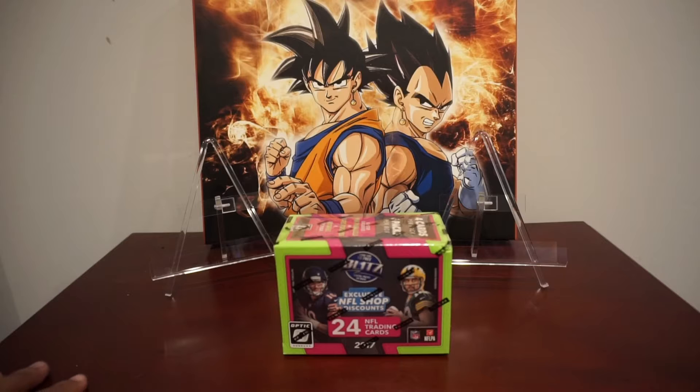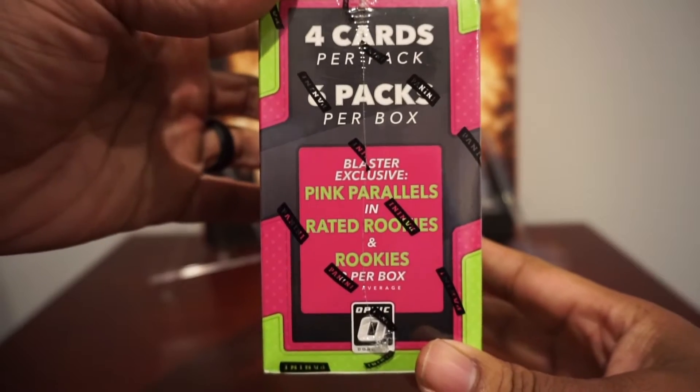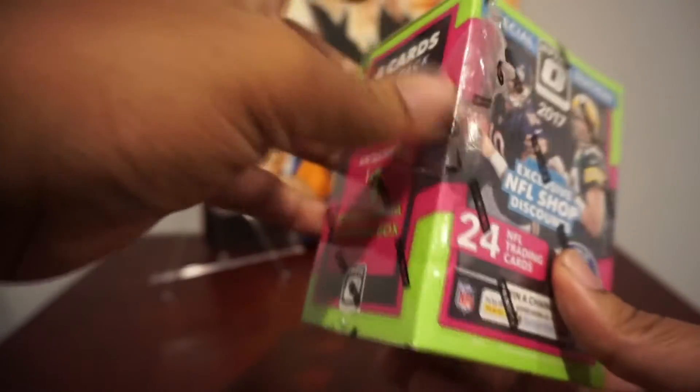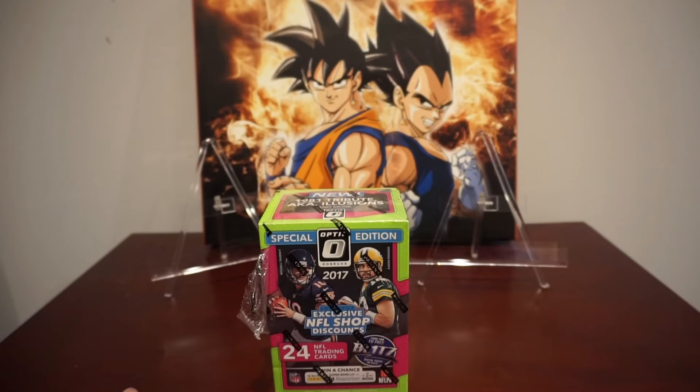This 2017 draft class is completely loaded — Deshaun Watson, Alvin Kamara, Christian McCaffrey, and of course Patrick Mahomes. Not many misses here, but we're here for the big guy. In this blaster you get pink parallels, rated rookies, four per box, and one memorabilia card per box. Send me some good mojo in those comments, and don't forget to like, comment, and subscribe. Let's get into it.